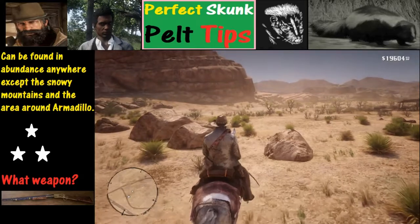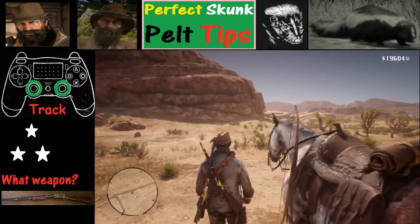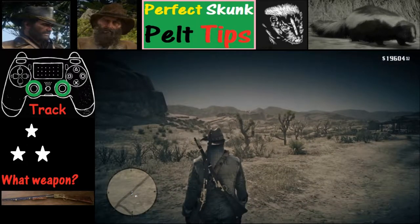From my experience, I've found the best luck if I move slowly and use the tracking feature by pressing in both L3 and R3 at the same time. It will show objects and animals in the area as well as tracks.